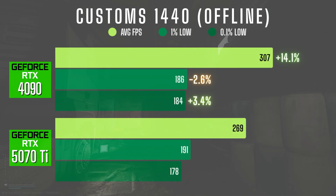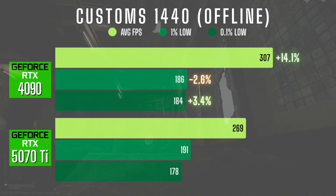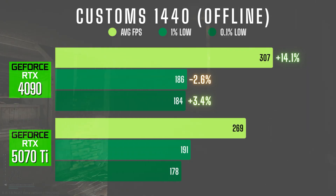In Customs offline at 1440p, the 4090 averaged 307 FPS, 14% faster than the 5070 Ti's 269. Interestingly, the 5070 Ti had a slightly higher 1% low at 191 vs the 4090's 186 — likely due to run variance, but interesting to note. The 0.1% lows were higher on the 4090 though: 184 vs 178.